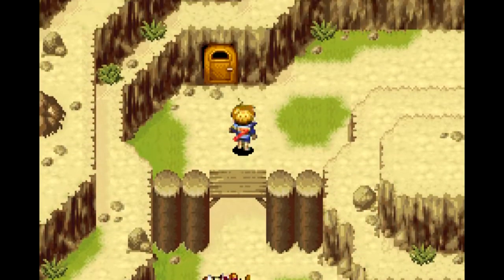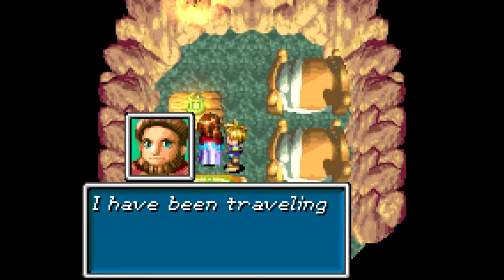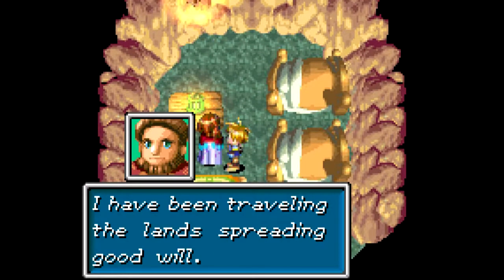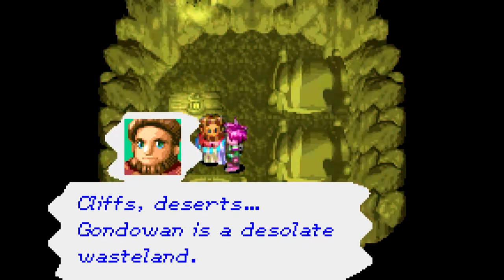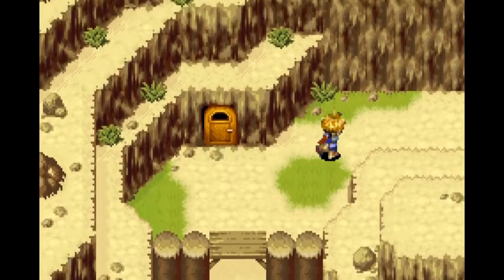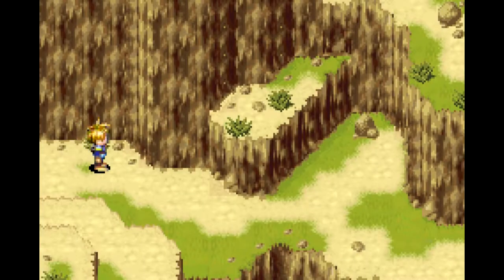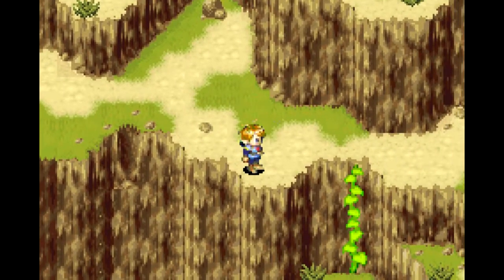Stupidly enough, if you go in here there's actually a healer inside. Why could we not have a little cutscene where they throw him in the beds or something? There's even two beds. This is a typical Cliff's Desert — Gone to Wind is a desolate wasteland. Even though we're kind of in a Saria situation, we can actually fight here.